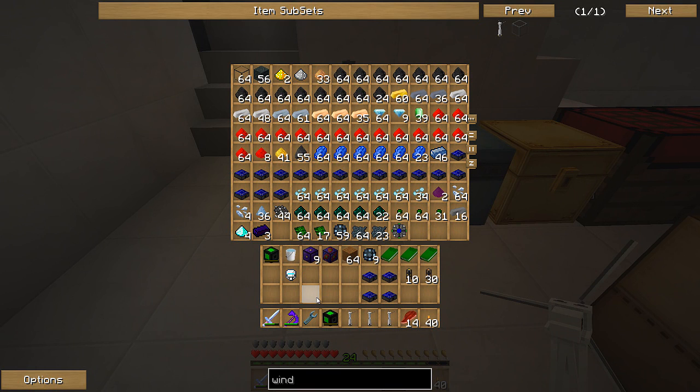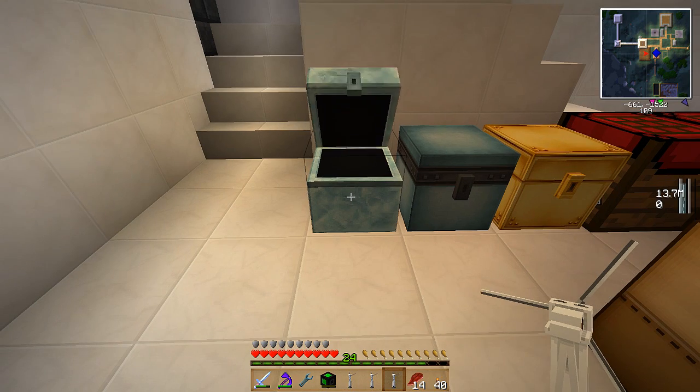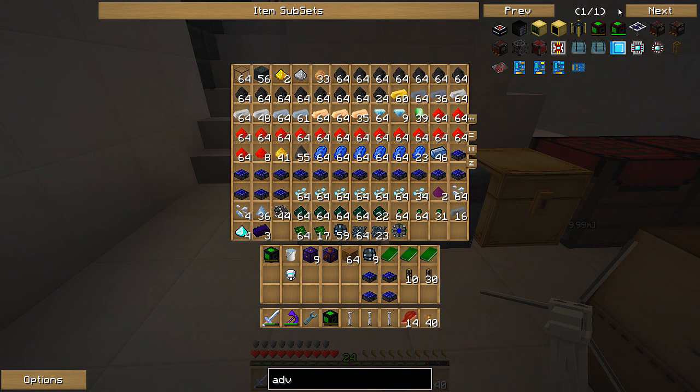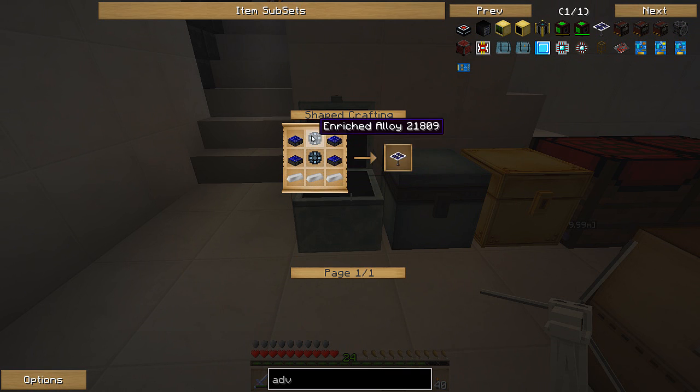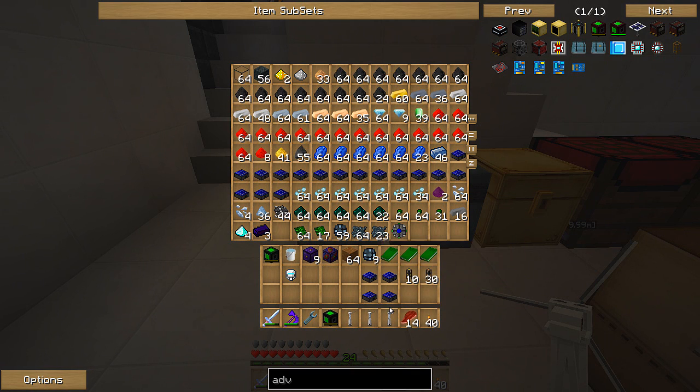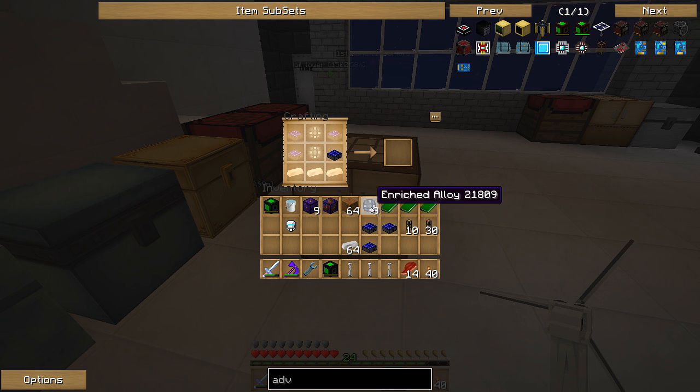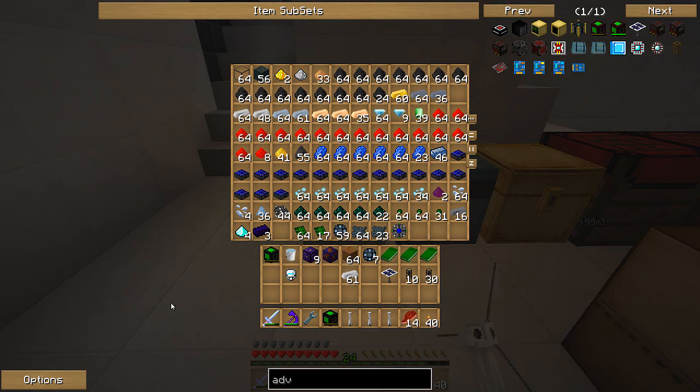Put this back in there. That enriched alloy - I've got to make another advanced solar panel. We might as well make that right now. Advanced solar panel - they're actually really easy to make. Iron, solar generators, two enriched alloys - solar generators, enriched alloy, and iron. It's doing it again because they don't stack. And I'm doing this not knowing if this will actually work on the space station - I keep saying the same thing over and over. I keep saying I wonder if this is going to work on the space station, and I don't try it. You guys are probably yelling at me - why don't you just try it and see if it actually works?